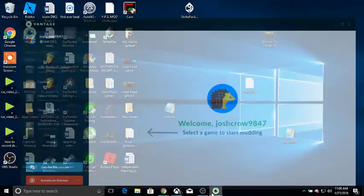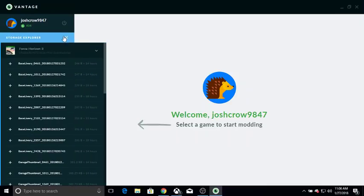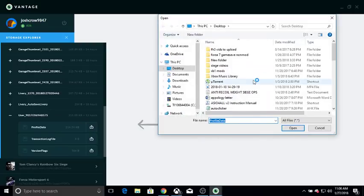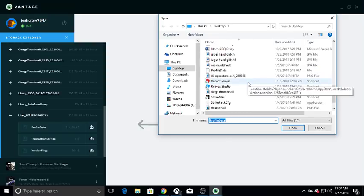Then you want to go back into Vantage. First you have to sign in, then you want to go to Storage Explorer. You want to scroll all the way down to User Profile Data, click the little thing on the side, go down to Profile Data, click on it and click Open. I already have it in so I don't want to mess with it.